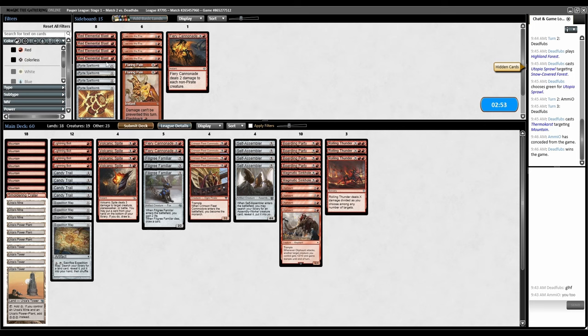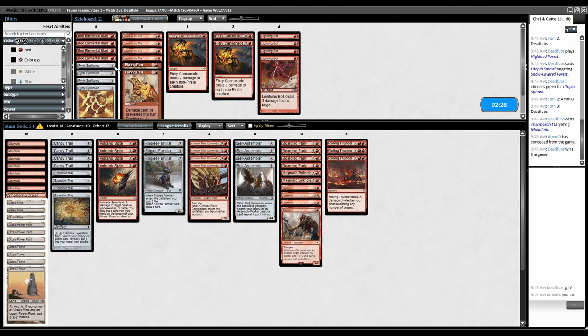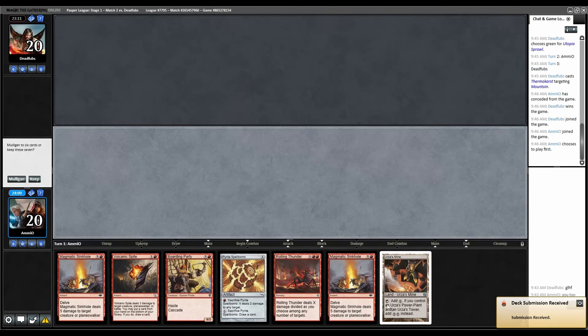Cascade Ponza. Their creatures are probably bigger than what our spells can even hit. Cannonade's probably useless against them, as is Bolt. They might have Jewel Thief or some other small things, but it's probably better just not to have Bolt and play Pyrite Spellbomb. We're not keeping this hand with only one land.